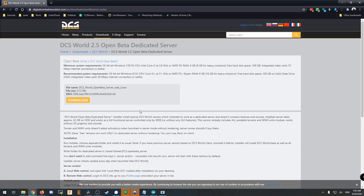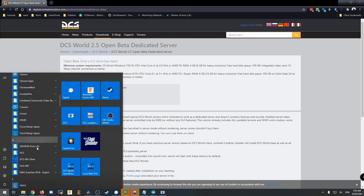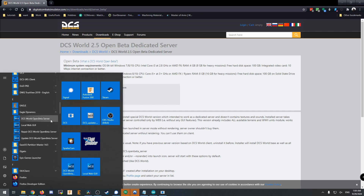This installs just like standard DCS does. Once it has installed, you basically just step through it, tell it where to install, et cetera. It does download a second copy of DCS but with some modifications. You're going to go into your start menu, down to Eagle Dynamics, and you now have DCS World Open Beta Server, local web GUI, repair, and update. You'll want to run update relatively often. The first thing you're going to run is DCS World Open Beta Server.